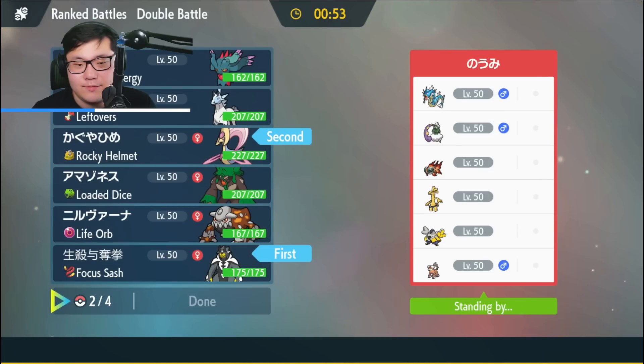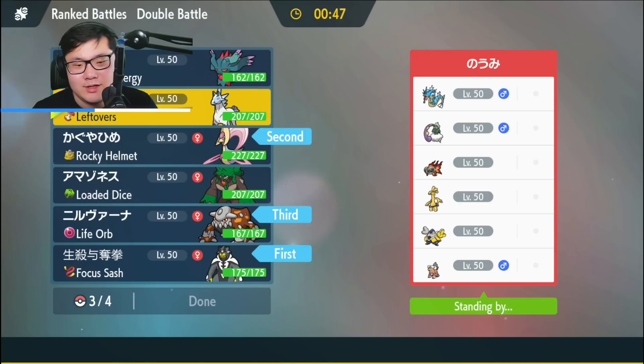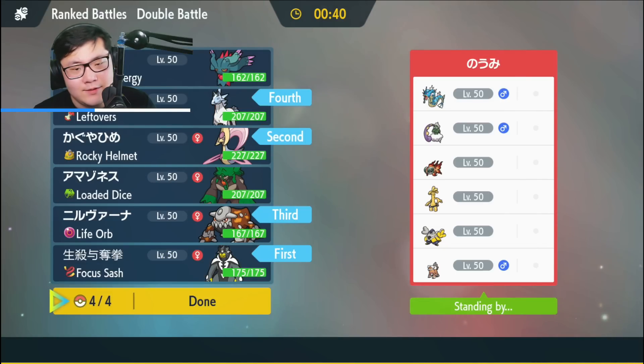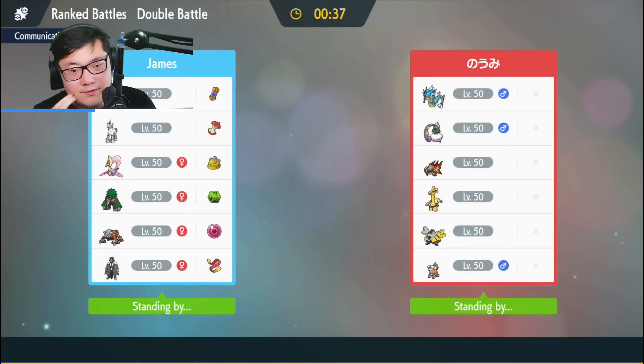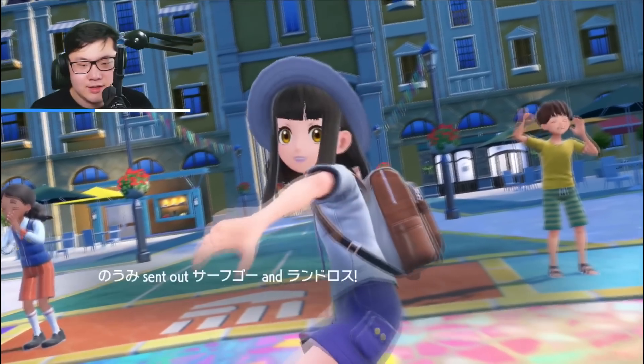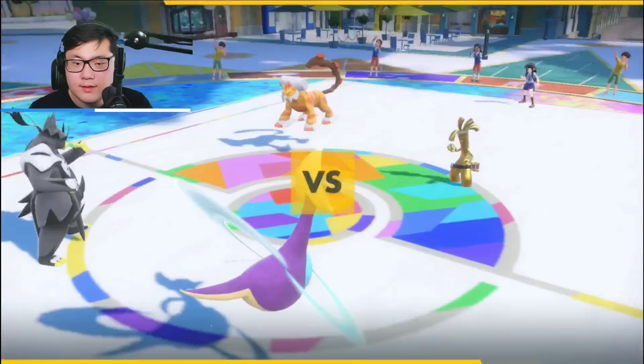I think I want to do Cresselia plus Urshifu with Heatran in the back. I don't know if I want Rillaboom — I kind of want Glastrier, although that's triple fighting weakness, which is not great. If I can set up Trick Room, I can probably sweep with Glastrier. Rillaboom has a pretty tough time damage-wise because of Double Intimidate. With Glastrier, I can set up Iron Defense and Body Press and have a way to pressure Chiyu. We're going to see Landorus and Goldenglow lead — I'll gladly take this.